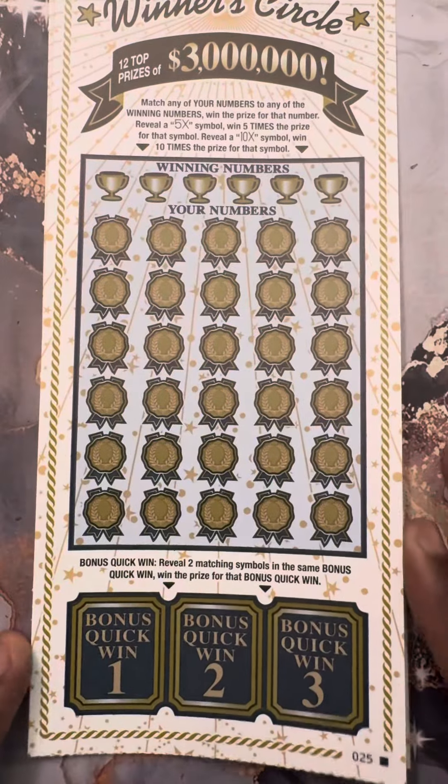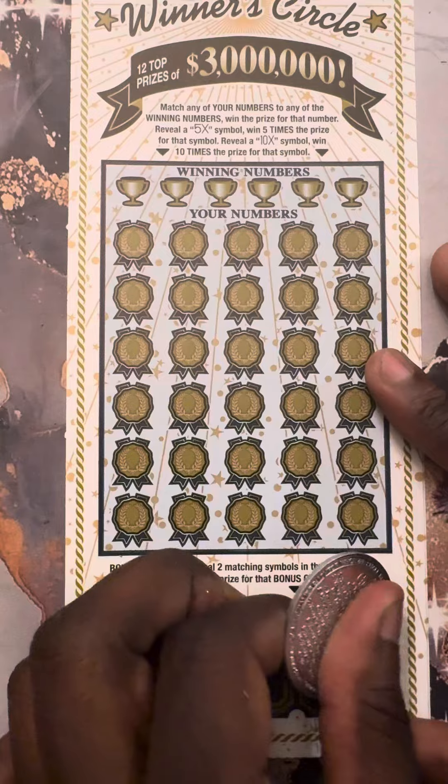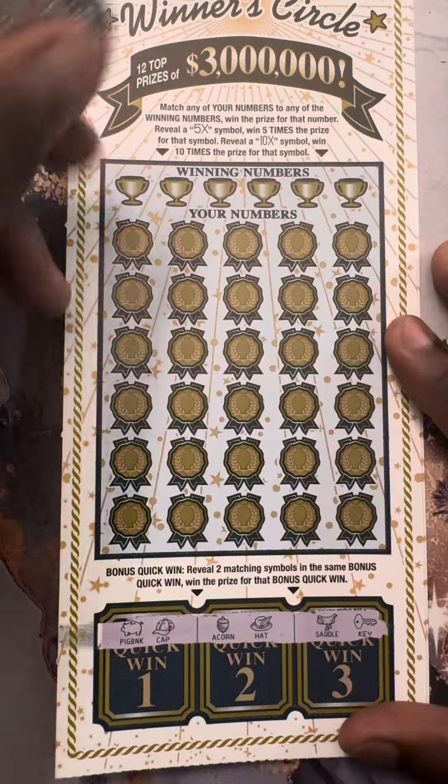We're gonna catch a break on Winner Circle. We're gonna do 24 first and then 25. All right here it goes, start off in the bonus — we need two matches down here. Nope. On top we need to find that big boy 5x or 10x to send us to the claim center.